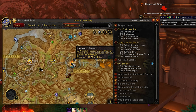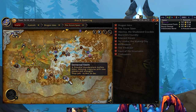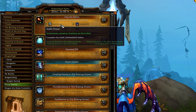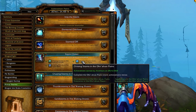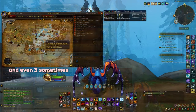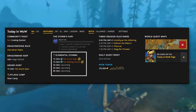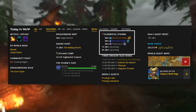The real challenge lies in tracking down the storms themselves. These storms operate on a schedule: active for 2 hours before a 1-hour downtime, then reappearing in a random zone. With 16 storms to find in a rotating cycle, the task can be frustrating and time-consuming. Fortunately, recent adjustments have seen 2 storms active at the same time to aid players. Also, Wowhead does a great job showcasing which storm is currently up, so you can keep an eye out there instead of, you know, the game.